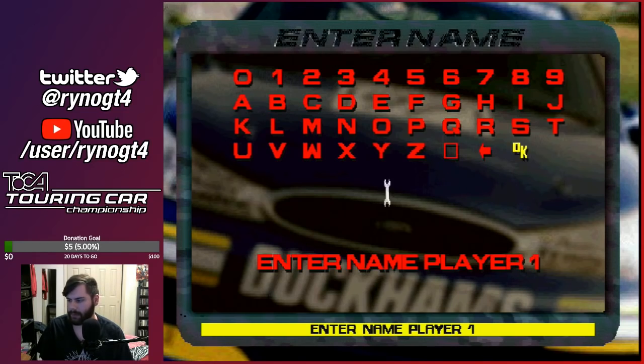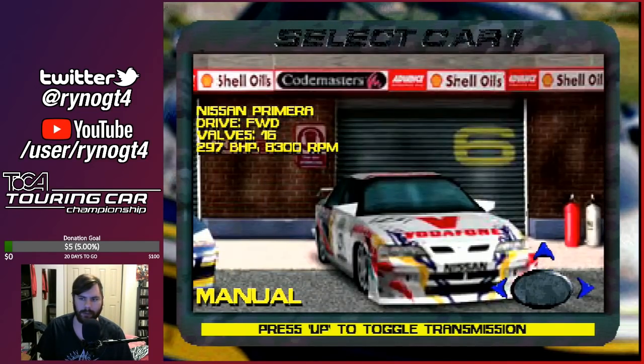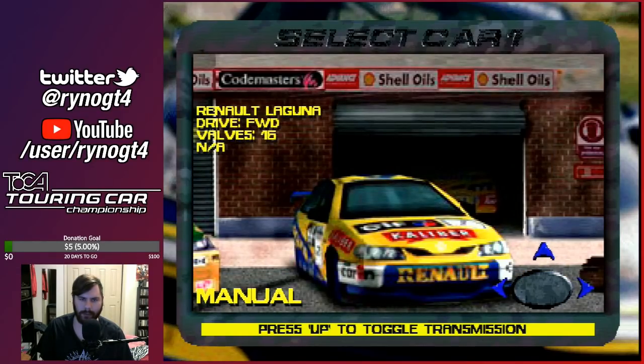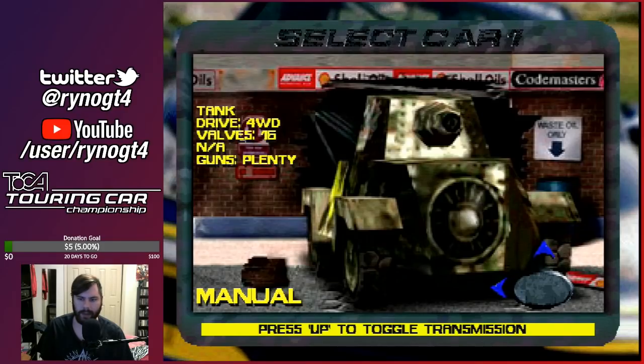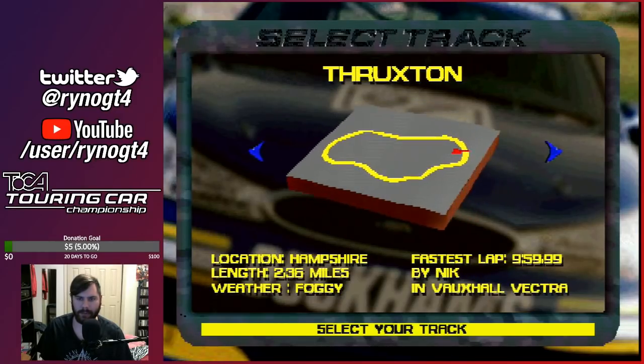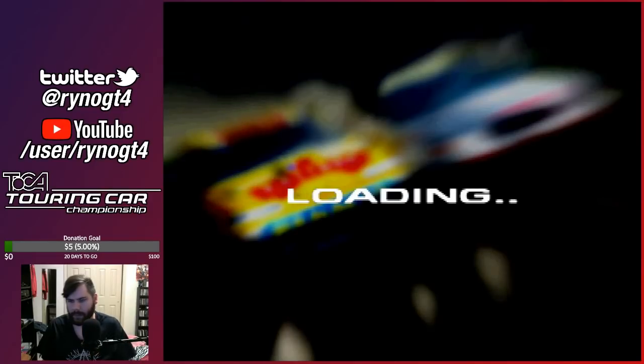Before I get into more cheat codes, I'm just going to show off the foggy weather as well as our unlockable vehicle in this game. We scroll through past the Renault Laguna, scroll right once more, and we have a tank. All-wheel drive, 16-valve, guns aplenty. We're going to drive a tank and just drive it around somewhere. Let's take it around Brand's Hatch.